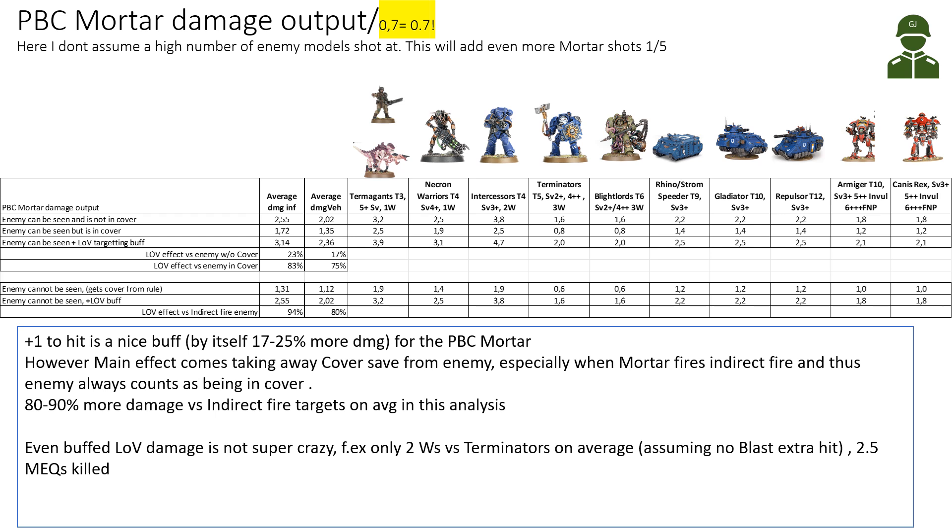In this table we're looking at the Plague Bear Scrawler's Mortar damage output. I'm assuming just the baseline D6 plus 3 shots — no bonus for large units. As always, damage outputs are averaged, and a comma means a decimal point, so 3,2 means 3.2. The first line shows the Mortar shooting at an enemy it can see, out in the open: 3 wounds to Termagants, 3.8 wounds to Intercessors, only 1.6 to Terminators, and 1.8 to 2 wounds versus the vehicles shown. If the enemy is visible but in cover, the Mortar's efficiency rapidly decreases — damage is greatly reduced.